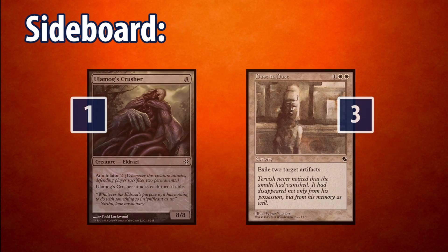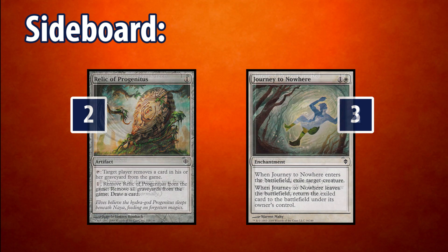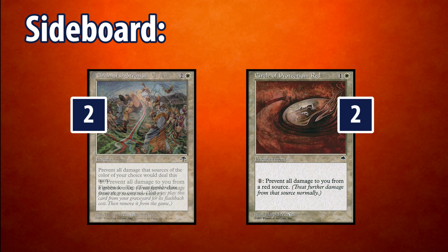For our sideboard, we play 1 Ulamog's Crusher for an extra finisher, 3 Dust to Dust for Affinity, 2 Relic of Progenitus for graveyard matchups, 3 Journey to Nowhere for added removal, 2 Circle of Protection: Green for the Elves and Boggles matchup, 2 Circle of Protection: Red for the red aggro matchups, and 2 Prismatic Strands for even more protection.